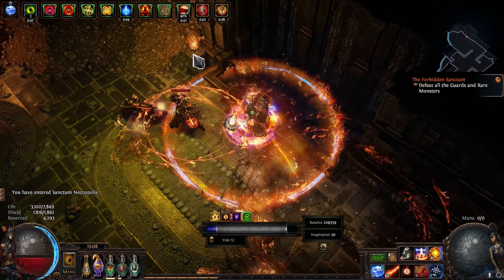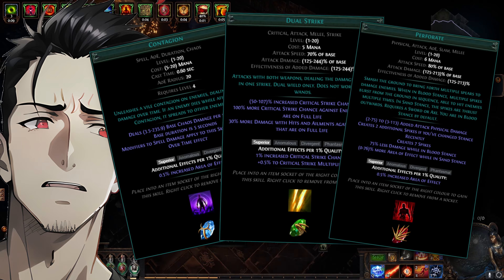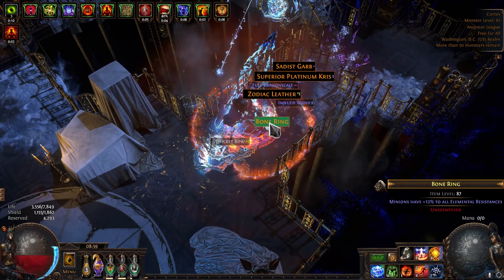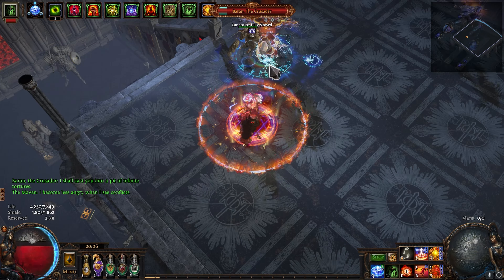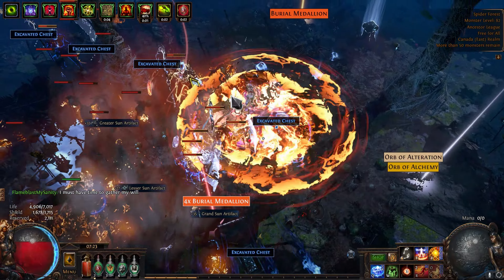For those of you newer to the game that have never heard of Flame Blast before, here are some other skills you've probably never heard of! Flame Blast is a spell that places a small pizza on the ground that grows into a jumbo as you channel it, dealing more and more damage the longer you hold it, up to a cap. Upon release, the fiery circle explodes dealing a ton of fire damage — yeah, it isn't called Flame Blast for nothing.